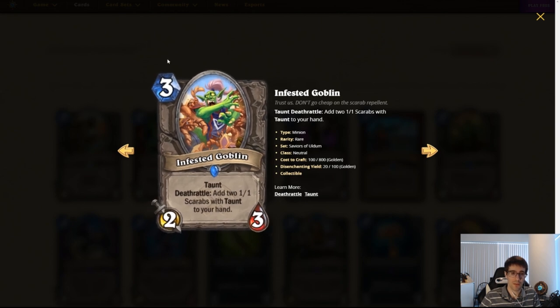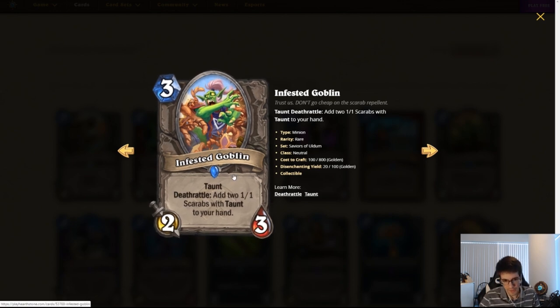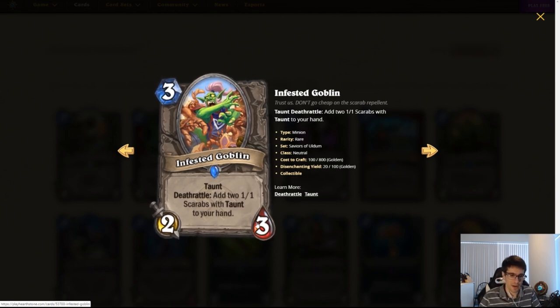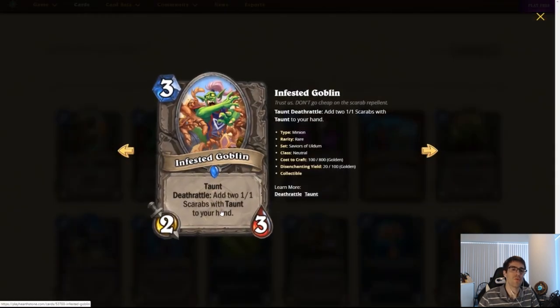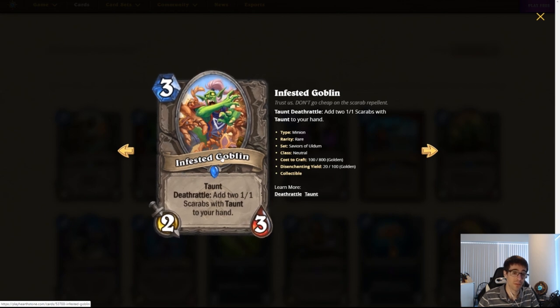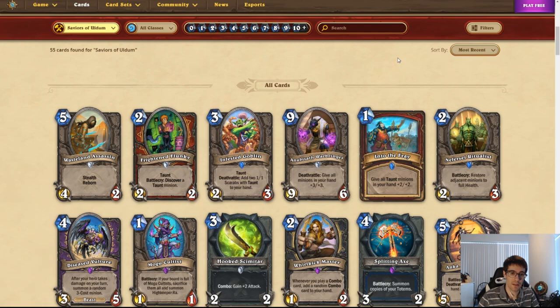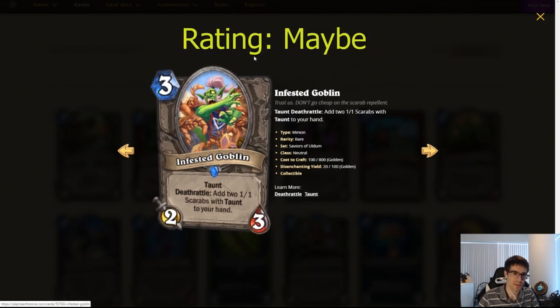Infested Goblin. Neutral, three mana, 2/3. Taunt. Deathrattle: add two 1/1 Scarabs with Taunt to your hand. The stat line's not great — reminiscent of Infested Tauren but costs one less, except instead of spawning a 2/2 you get two 1/1 Taunts in your hand. That's interesting because they can block big boys — you drop the two Scarabs to soak up damage — and you can buff them with Into the Fray, which is pretty powerful. It's also three different Taunt bodies from one card. I don't think this card is broken, but I don't think it's unplayable — somewhere in the middle. It becomes a lot stronger in the Taunt Warrior deck we're talking about.